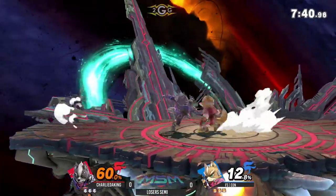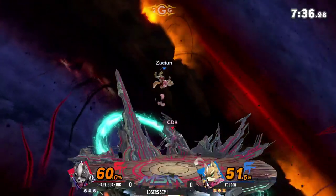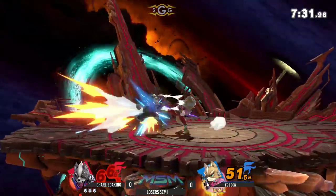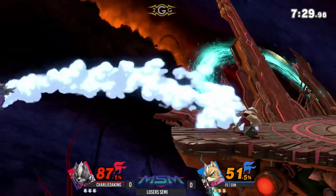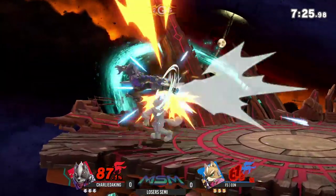I missed it in Smash 4 where this character would just take your stock off one hit — but that was only because I played the character. I think we can finally say that Fox is, if not honest, he's getting much closer to it. One jab lock — surprised he didn't go for two, but down smash is a beautiful finish. Let's go to the combo.